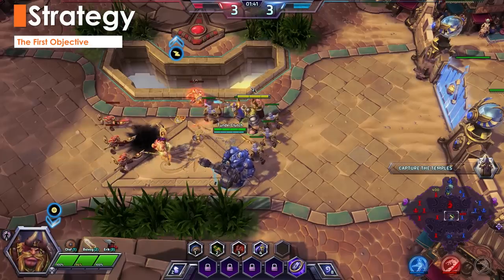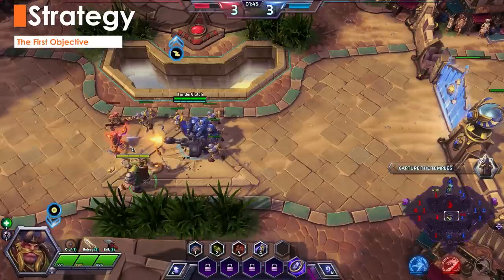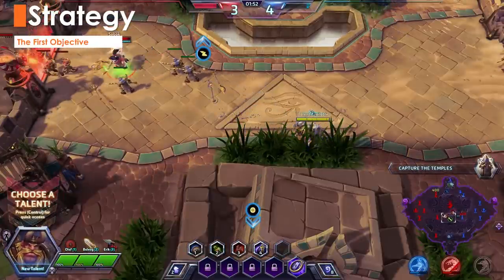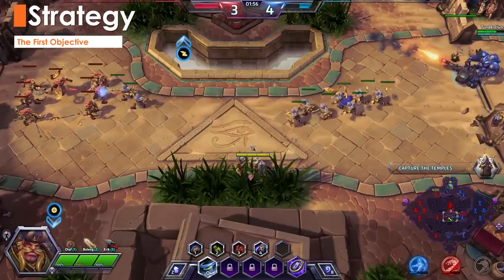On Sky Temple, request a solo lane bot, again with Olaf. Use the other two Vikings to help capture the temples. If a temple is secure, go back to lane instead of helping with any additional fighting. The Vikings still have low damage at this point and the enemies are split up, making Eric and Balog less useful than usual.